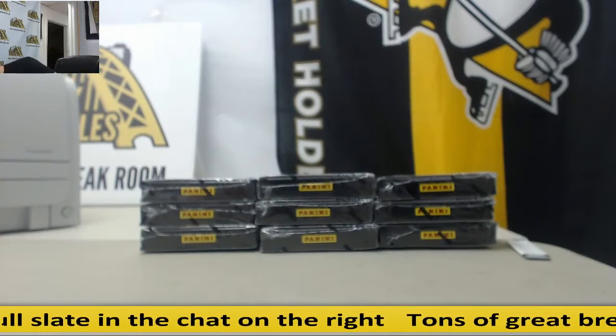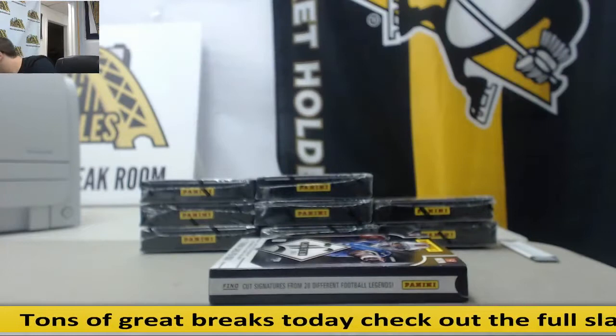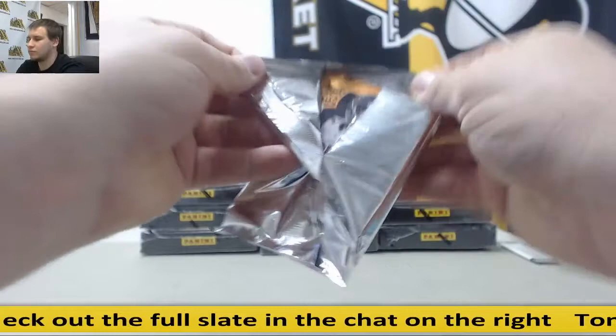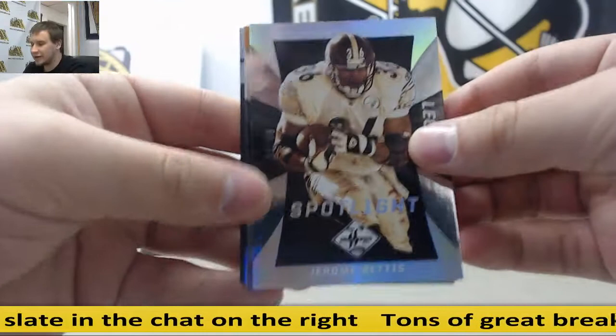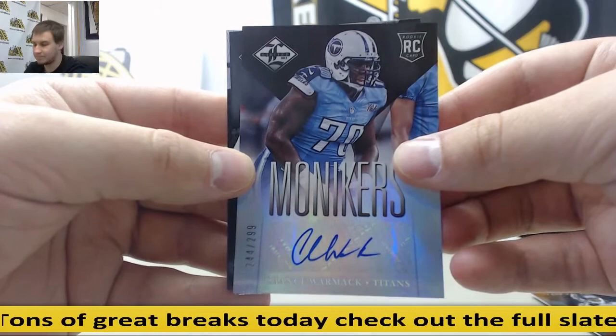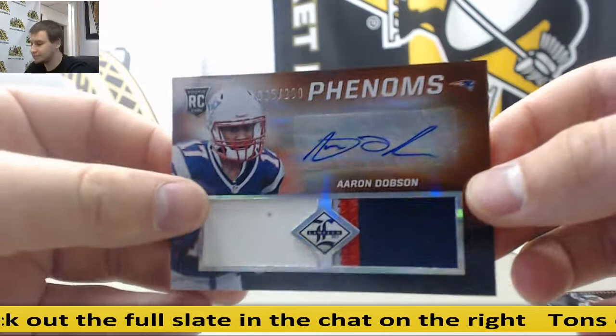You bought the last spot right after somebody else, so I had to refund you, unfortunately. Spotlight to 49 — Jerome Bettis, Brandon Whedon, Gronk, Jonathan Banks. Auto for the Titans, 299 — Chance Wormack. For the Bills, 299 — Steve Johnson. And rookie patch auto 299 — Aaron Dobson, for the Patriots.